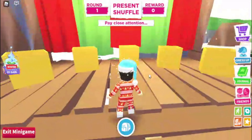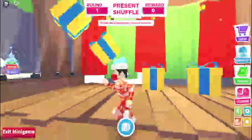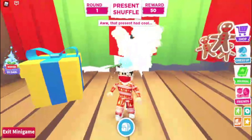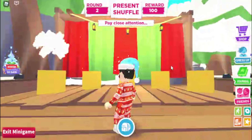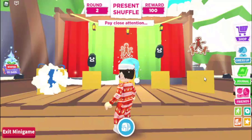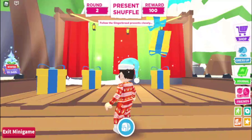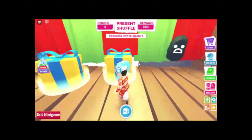Okay I'd like to play the mini game! Round one begins - watch closely. I need to identify which presents have gingerbread. I got it - that's a gingerbread present, and that one, and that one. We got 100 gingerbread in round one. Round two: keeping track of left, center, and right. That one has gingerbread, that one has gingerbread, that one has gingerbread.